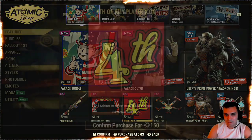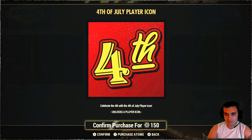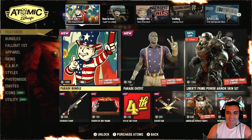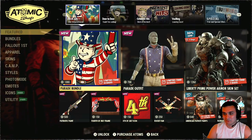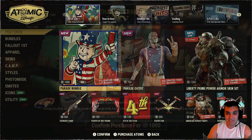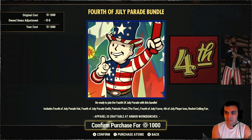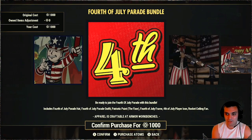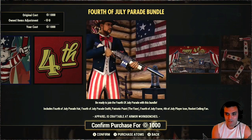4th of July icon, player icon, 150 atoms — this should be free. Man, I don't even know where to start. I guess let's go with the bundle, so the bundle is 1000 atoms. It includes the 4th of July player icon, cool. I believe that's the Patriotic paint for the fixer — sweet.